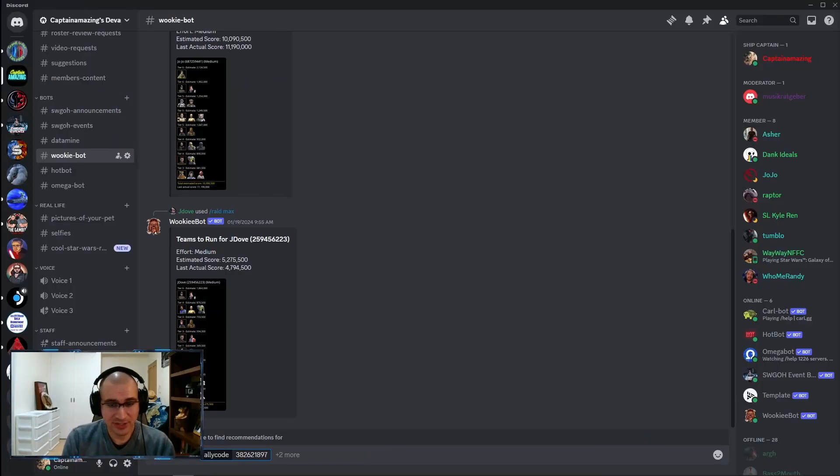In Discord, there's something called a Wookiee Bot. If you don't have access to Wookiee Bot, you can join my Discord in the description, and you can utilize my Wookiee Bot that I have set up in my Discord.